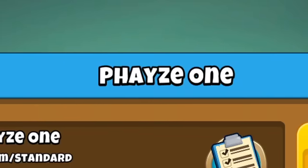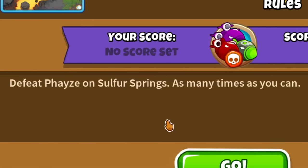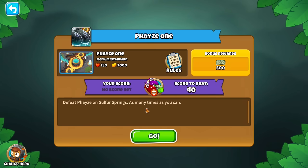Phase 1. Does anybody remember this quest? It's the quest where you defeat Phase as many times as you can. And I had the random epiphany idea of what score can we get if we used random ultimate cross-pathing 555 towers?